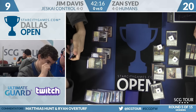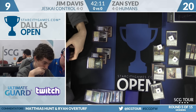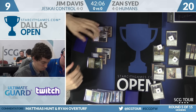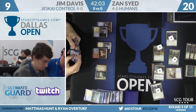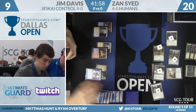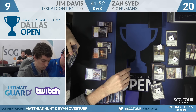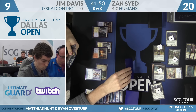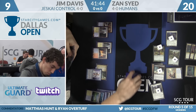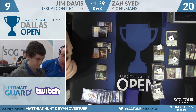Jim hasn't found Verdict — he found Snapcaster Mage. He only has five lands so he can't flash back Cryptic, but he has Serum Visions and Snapcaster. Trying to figure out if he can survive a turn. He'll start with Serum Visions and finds Jace. Is there a world where he casts Jace, unsummons something to not die? If he draws a land next turn, he can snap a Cryptic. Jace theoretically can buy him a turn in the same way Snapcaster Mage would.